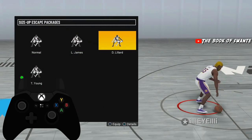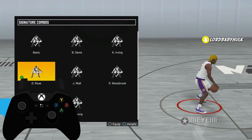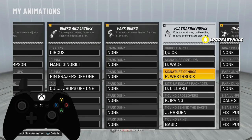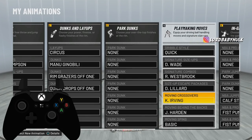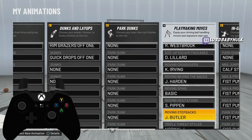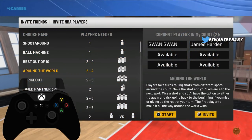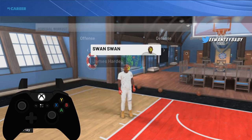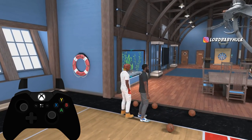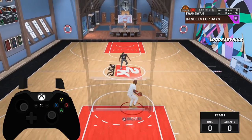Now I'm gonna show y'all the Damien Lillard escape — it has the AI jump-back from the old 2Ks in it. I'ma also show y'all the Westbrook signature combo and the new D-Lillard. The moving cross I already showed y'all. The Russell Westbrook combo — it's just slow. This works for both current gen and next gen, by the way.